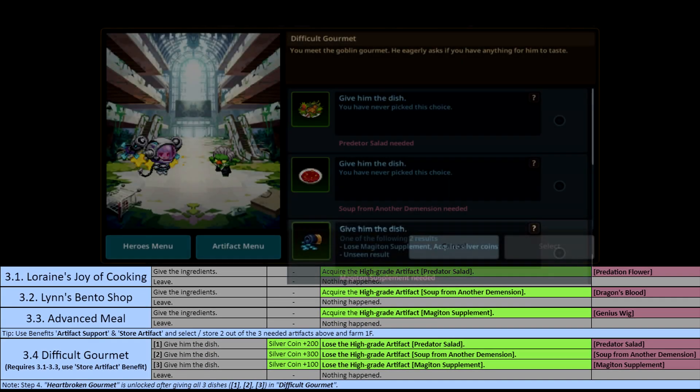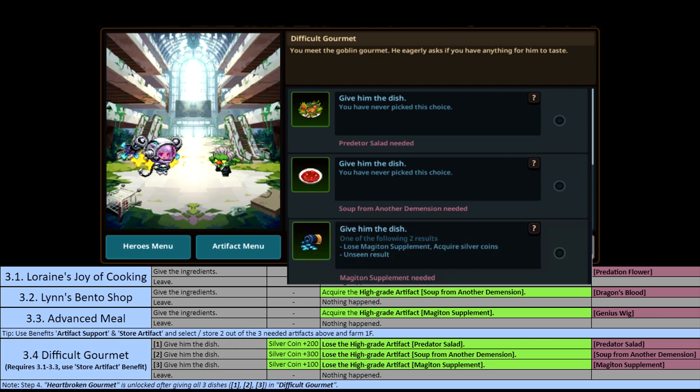The main objective is to complete 3-4, Difficult Gourmet. In order to do that, you need to get three special dishes — they're not special artifacts, but they are not available in the shop normally. So what you need to do here is to do Lorraine's Joy of Cooking, Linz Bento Shop, and Advanced Meal in order to get these. To get these three dishes or artifacts, you need to have other artifacts and give them or have these three events happen, then trade them in for the specific artifacts that we need.